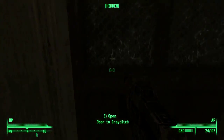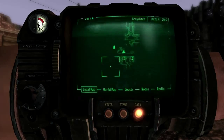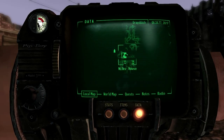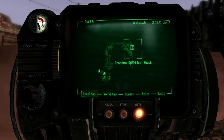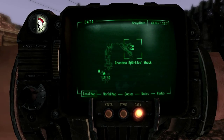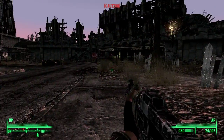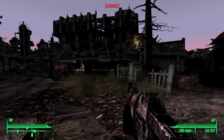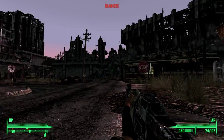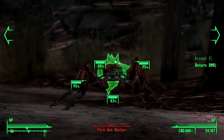Nothing really here to see. Let me check the map — the map is the best way of finding any stuff. We've got the Metro, Grandma Sparkle's Shack. Let's head down that way. I think we've been spotted somewhere — there's a couple of ants over here by the looks of it.